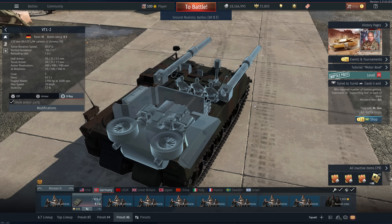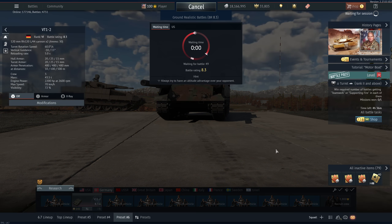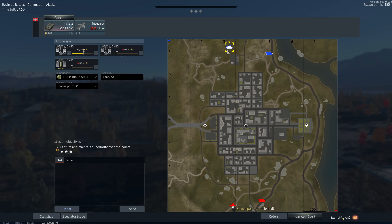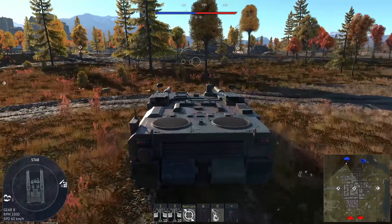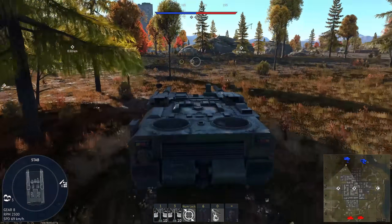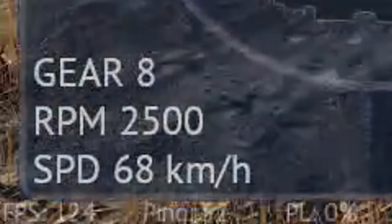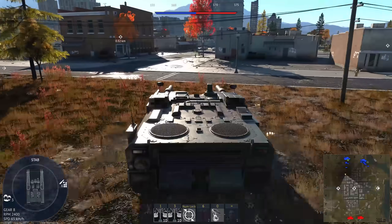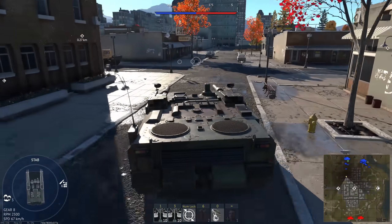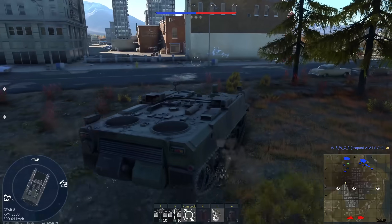This was a testbed, so one gun is auto-loaded and this one is loaded manually. My plan is to just run right down here. The thing with the VT-1-2 is that it accelerates like a rocket, but it's not incredibly fast — it's capped at 70 kilometers per hour. The reason for that is it wasn't really supposed to be incredibly fast; it was supposed to have a lot of horsepower so that it could turn the hull faster and respond to threats more quickly.